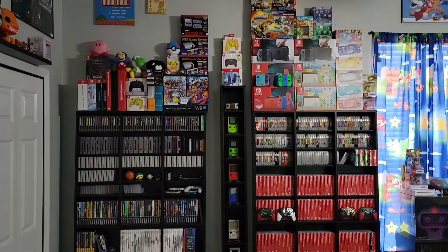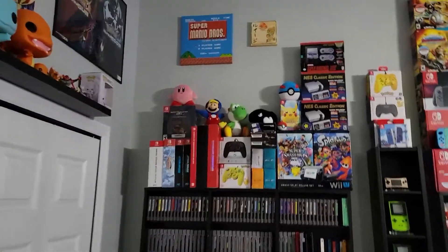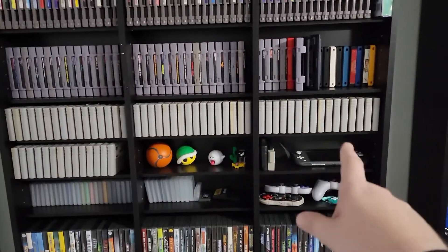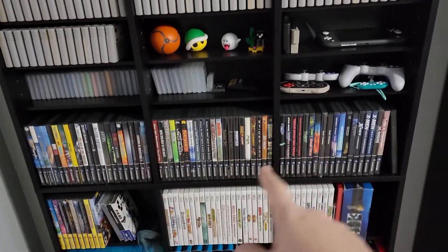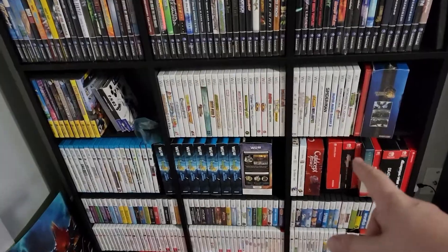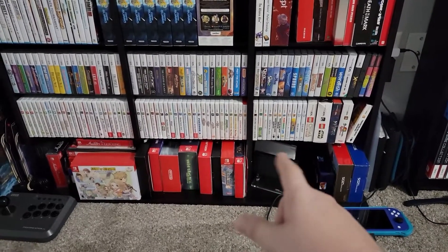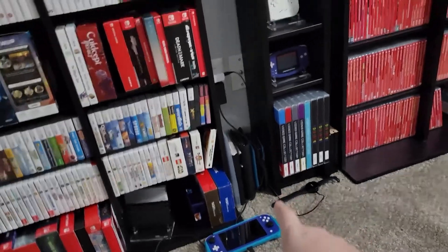This area has changed quite a bit. Stepping back — that's all my Nintendo stuff now. It went from two different shelves to now two of the same shelves and one in the center. Over here I stacked up some boxes and put some Mario stuff on the walls. We've got NES, Super NES, Super Famicom, some squishy things, Switch Lite, Switch controllers from 8BitDo, Game Boy games, Game Boy Color, GameCube, Wii U, Switch collector's boxes, regular DS, Virtual Boy, 3DS, more Switch collectors, and some DS units I haven't decided how to display yet.